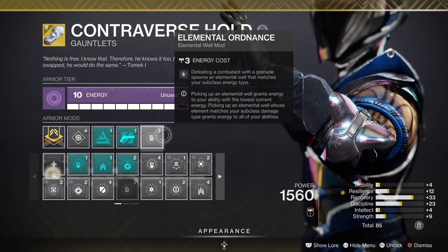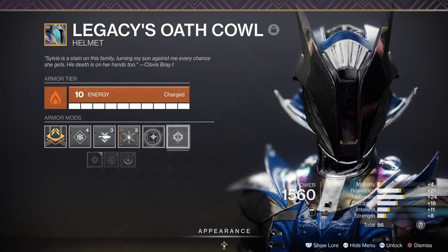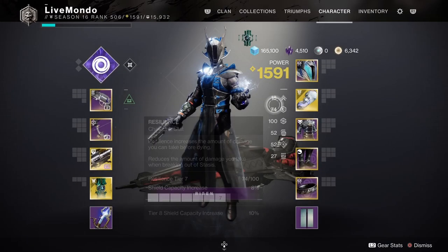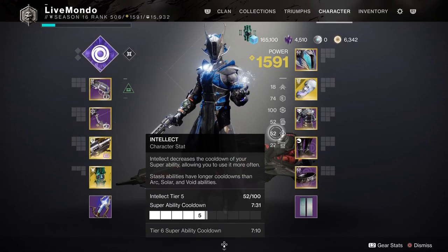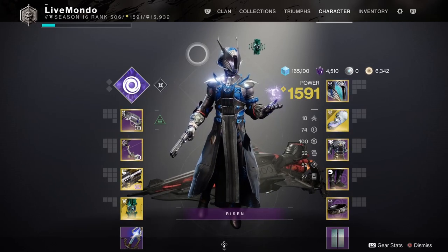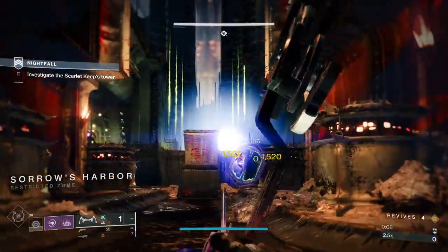I'm using the same loadout as my Master run. Some people will notice I'm using the Timelost Fatebringer — it doesn't matter what hand cannon you use, I just like it. You could use Vulpecula or Seventh Seraph Officer Revolver. I get next to no kills with it; it's only to stun Unstoppables. So you could actually put a pulse rifle on there — it doesn't really matter.